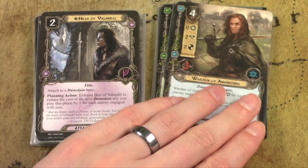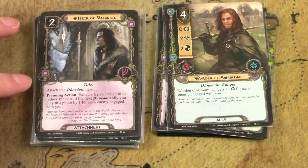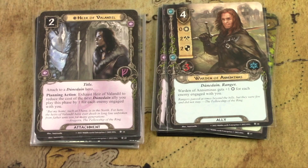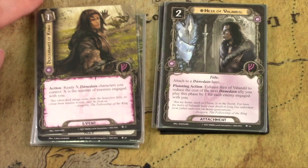This is the key enabler card in the Dunedain archetype — a cost reducer. These allies are not cheap, three and four cost for many of them. You attach this to a Dunedain hero and exhaust it in the planning phase to reduce the cost of the next Dunedain ally you play by one for each enemy engaged with you. If you can be engaged with two, three, or four enemies, you get essentially free or much cheaper allies. This is an essential card to play with.